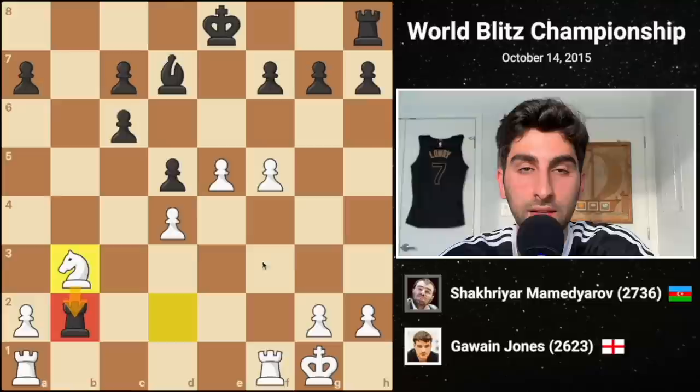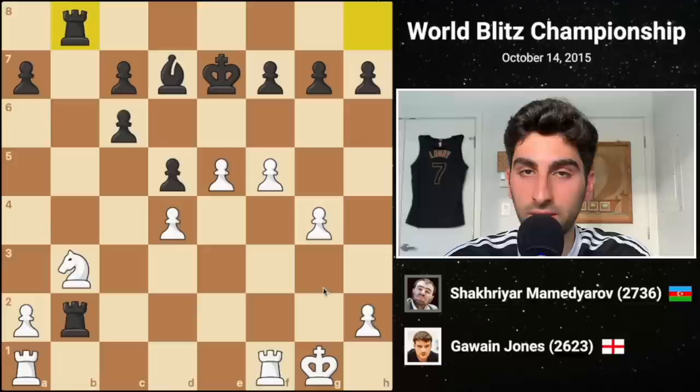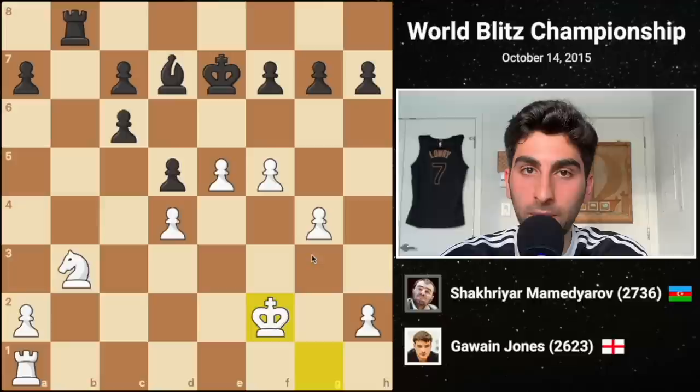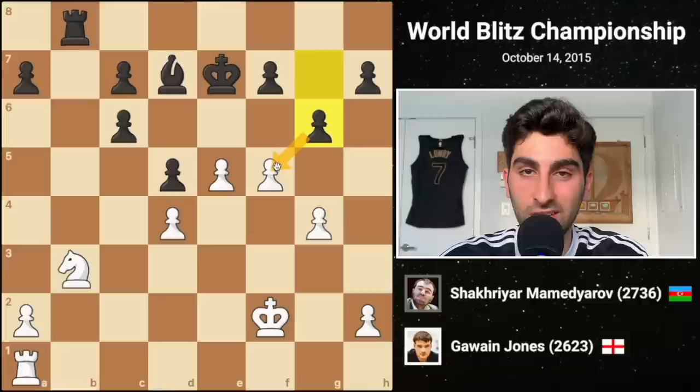Black takes the pawn on b2, and White plays knight b3, constricting the black rook. Since we're in an endgame, Black plays king e2, keeping the king in the center and paving the way for Black's other rook. White's g4 secures the f pawn, freeing up White's rook. Black brings the other rook to the open file, and White plays rook f2, forcing Black's strong rook to exchange itself off, and White recaptures. We're now in an endgame with Black up one pawn, but Gawain's kingside majority will soon storm up the board.